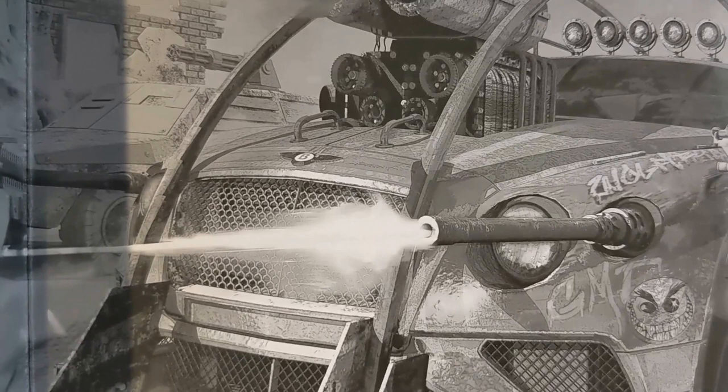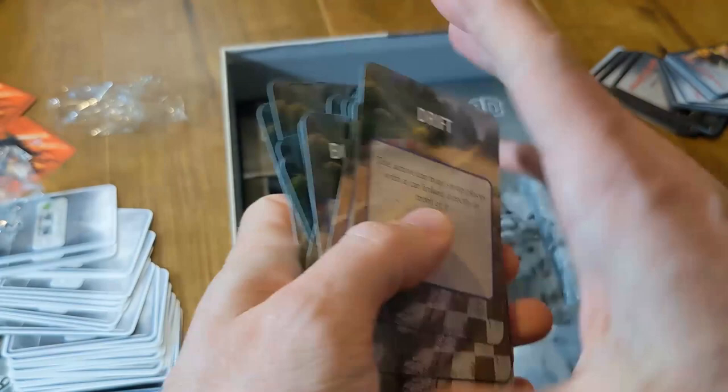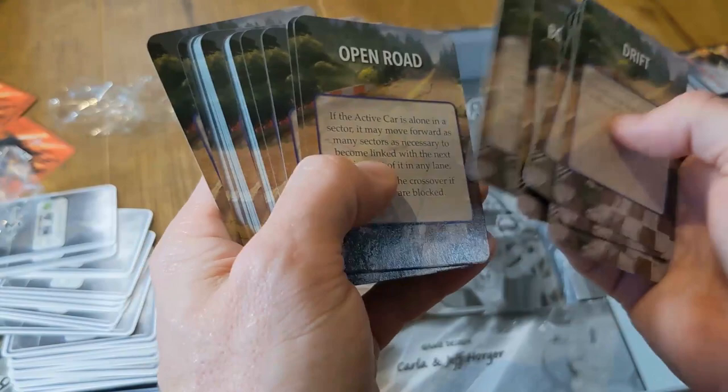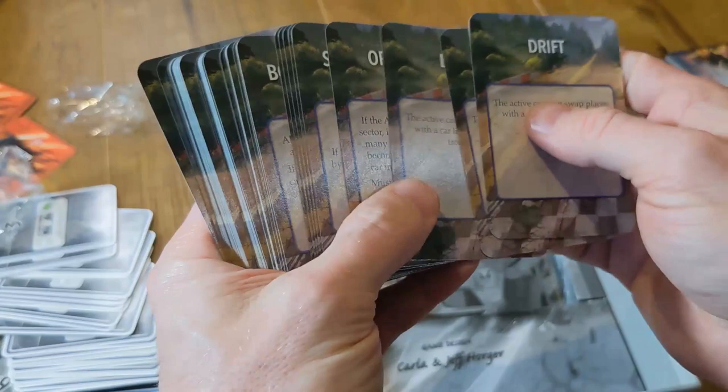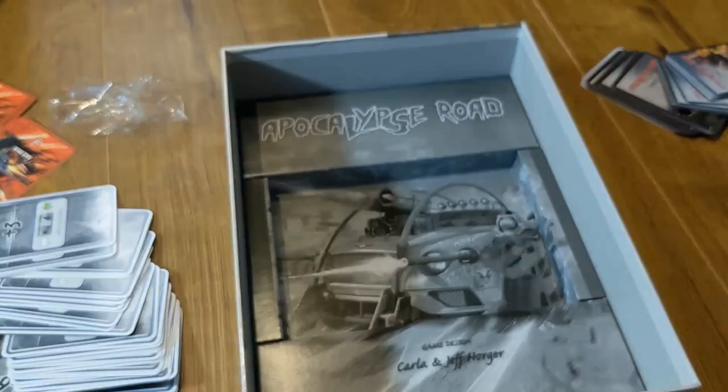Apocalypse Road got on my radar somehow — I don't remember how I heard about it — but I decided to get a copy and I'm going to show you the components here today as we re-box things. These cards are the movement event cards. They determine what happens if you drive a little too fast or a little rough — you can damage your car, you can damage other cars. It's a fun mechanic that adds unpredictability to an already chaotic game. I'm going to store the cards back in the shrink wrap to keep them dust free.